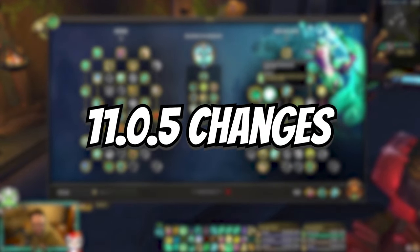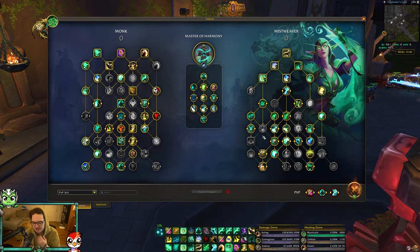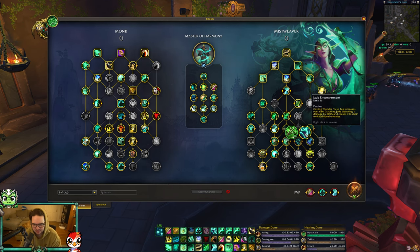A few things changed in the new patch: Cosmic Lessons no longer needs to be stacked - the absorb is just increased by 80 from this talent. Then you have two new talents. First, Jade Empowerment makes it so when you Thunder Focus T, it increases your next crackle damage by 800, and it'll change to four additional enemies after the patch.